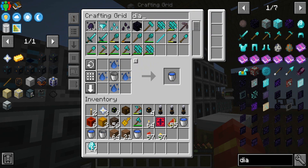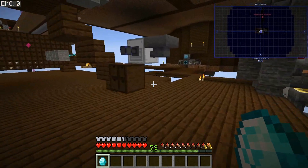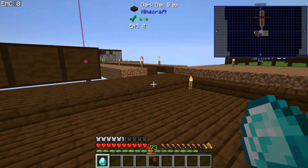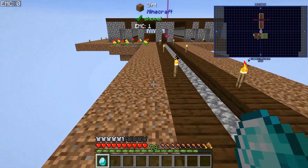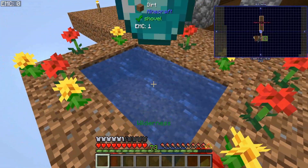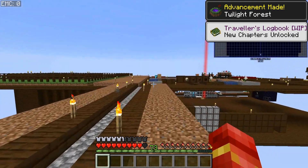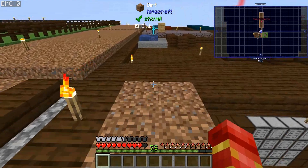We can go into the twilight forest pretty much whenever - we're actually not going to do it today but we'll hold off on that until these reactors are done. Yep, there we go - it was a diamond. So that's ready to go for when we need to do it - caught being ahead of the game.